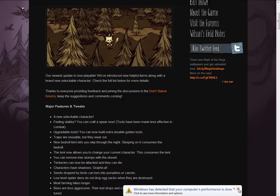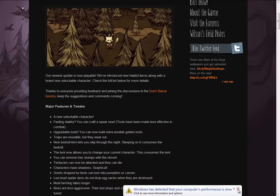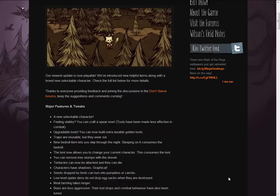The tent now allows you to change your current character, but this consumes the tent. Basically, when the game is fully released, each character is going to have certain attributes which will increase them at certain things. I think Wilson's just basic — he'll be like average at everything. And obviously you've got the two girls and there's a new character that's been unlocked. They all have different things that will make them more useful. Say if you wanted to go kill some spiders, you'll use the one that's better at combat, then change again if you want to collect resources like wood and stone.